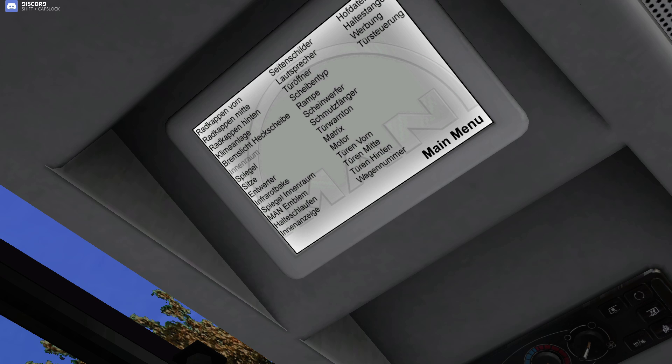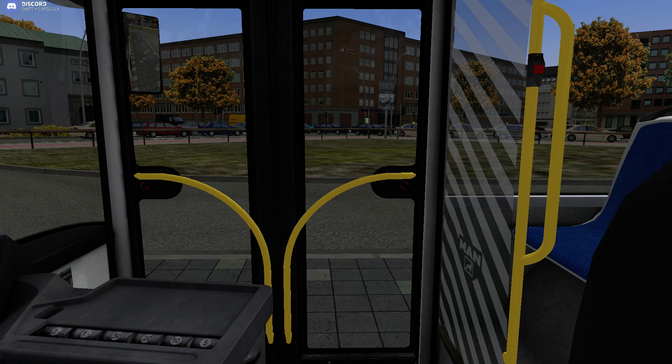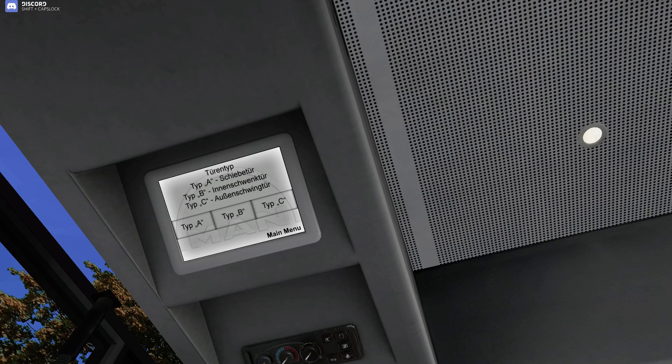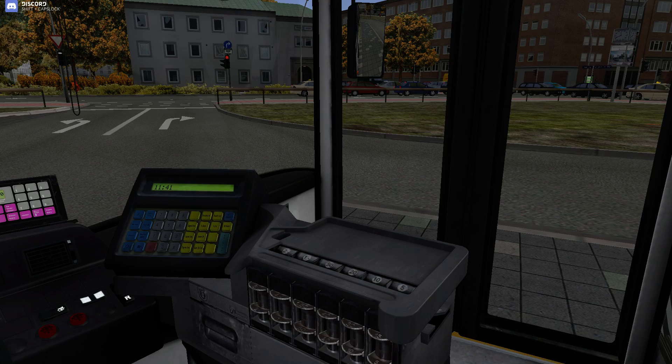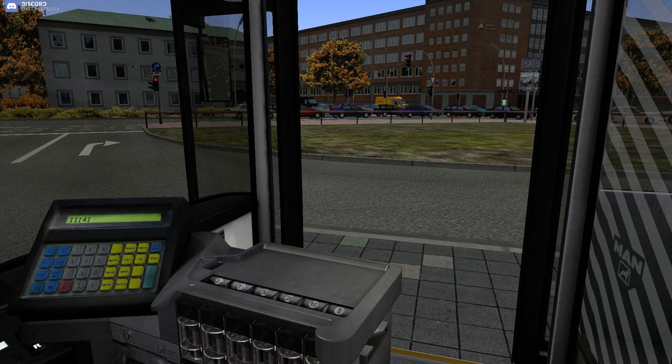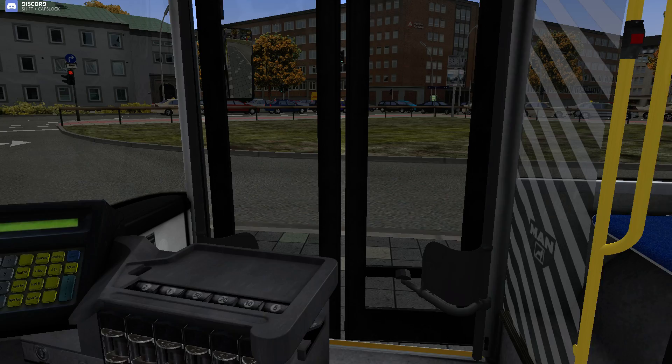Then we have the motor — I guess this is how fast you want the bus to go. This is the door types. As you can see, when you open the door it just opens as normal. Door type A — it's a different door, the yellow handles are gone, it opens out, and the mirror goes out with it. How cool is that? Door type B is the one that comes in. Door type C is similar to A. Door type D is a bit slower.